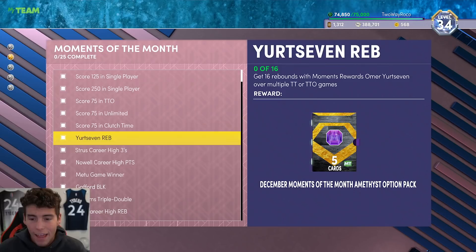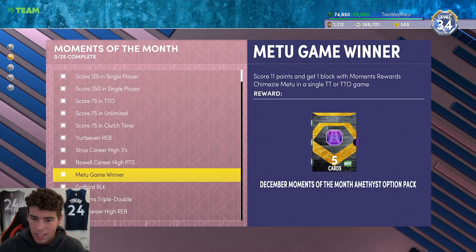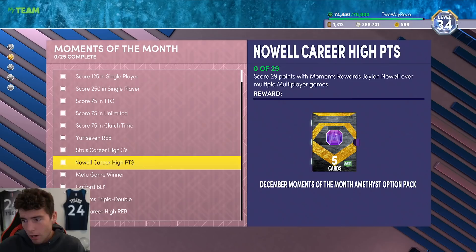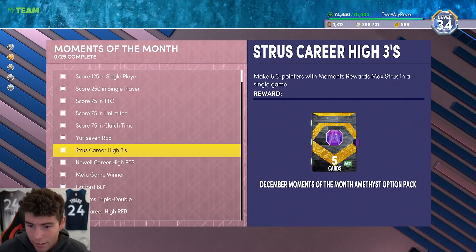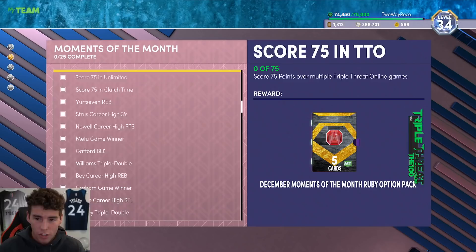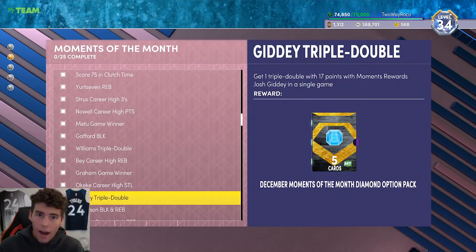Even if you can't get them all done at once — if you have Metu (just 11 points and one block) get his done, get Gafford in there with six blocks and you can work multiple areas with these guys. Just try to combo things up. Jalen Noel is tough because he does need triple threat online. Max Strus is the guy I'd recommend getting first since he's the offline guy. When you get the option pack, think: what do I have left to grind? At the diamond tier, getting Chuma Okeke for triple threat online makes more sense than Josh Giddy. Drop a like, subscribe if you're new, and as always — love you guys, have a blessed day.